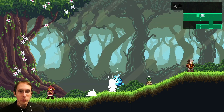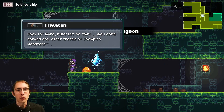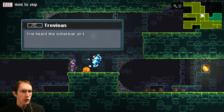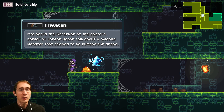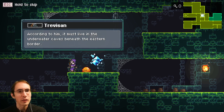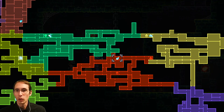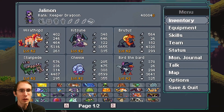So we got to the pipe. Do you have any other important information for me? I've heard the fishermen at the eastern border of Horizon Beach talk about a hideous monster that seemed to be humanoid in shape. According to him, it must live in the underwater caves beneath the eastern border. All right then — Horizon Beach. Let's go over here and find this merman.